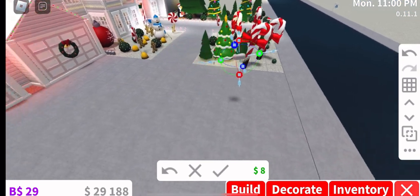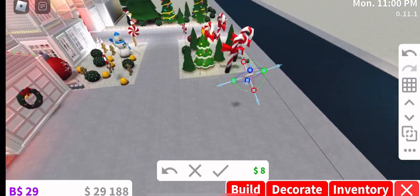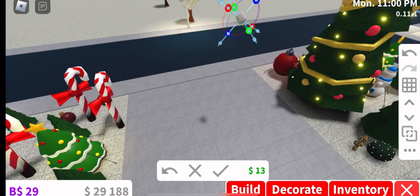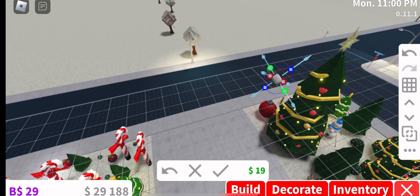I can literally make this go in the sky. I can make it go upside down. But just to make it go high — it costs money.